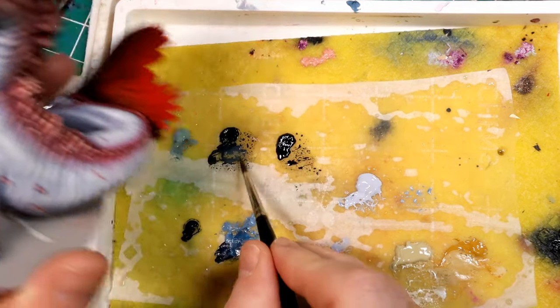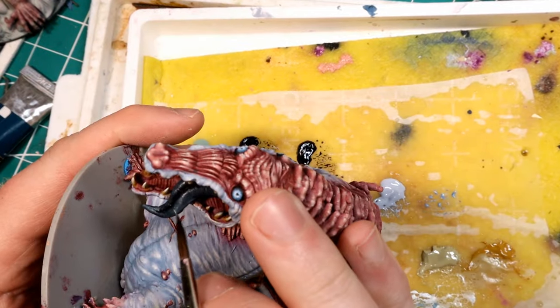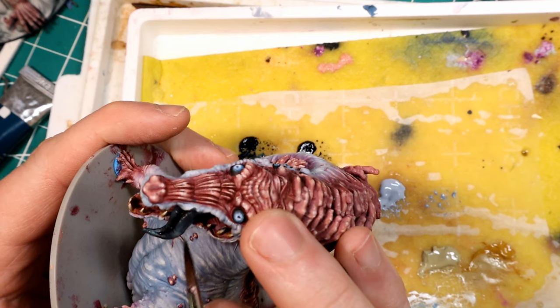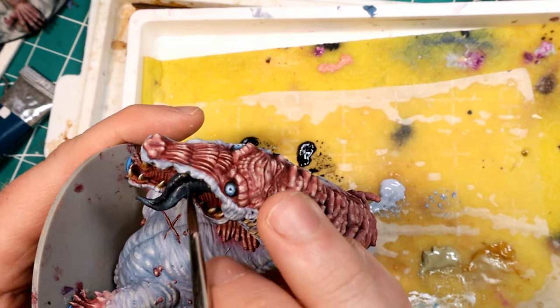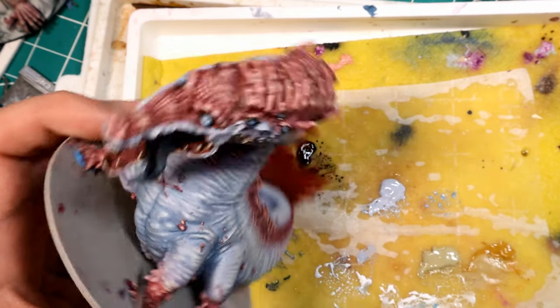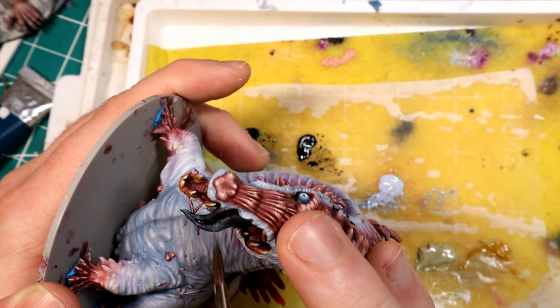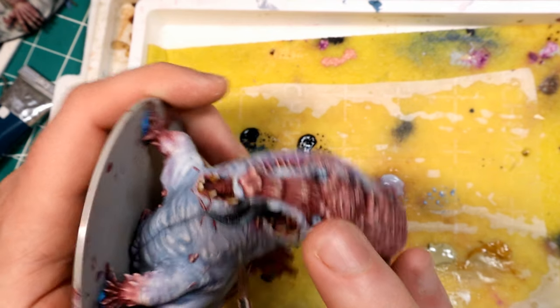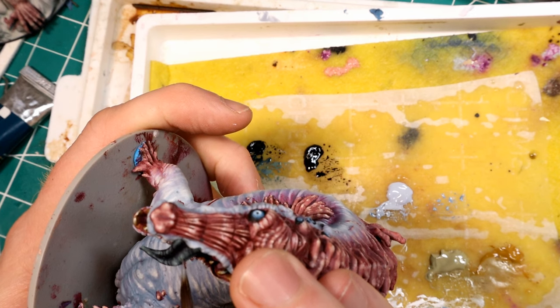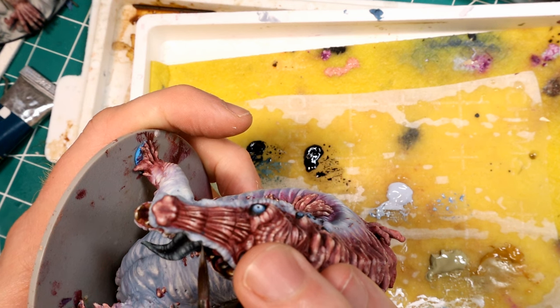I'm doing little striations to give texture to his tongue, then continuing to highlight up by adding more white and also some pastel green into the mix, getting a nice mixture between those two pastel colors of blue and green. As I add more and more white, it reads more green - I actually ended up liking the green tones the highlights took on the tongue, even though I'd originally planned for more of a blackish highlight.